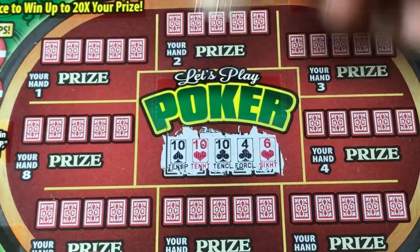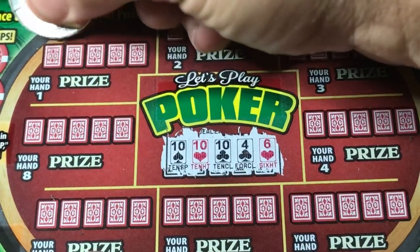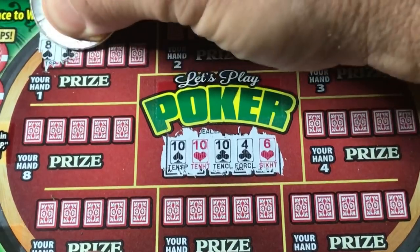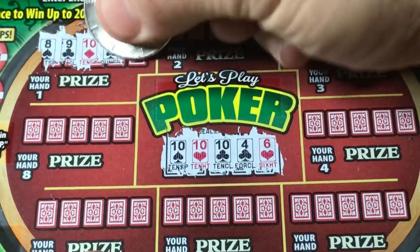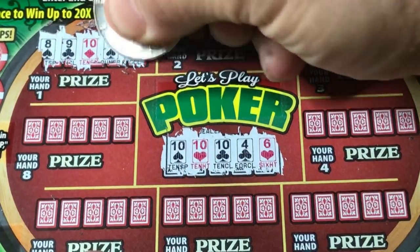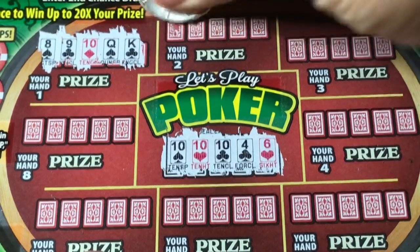We got three 10s — and thank you for your support, Eden, very much. Three 10s, we've got to beat three 10s, so we need three jacks, queens, kings, or aces, a straight, a flush, a full house, four of a kind, or a straight flush. Hand one: eight, nine, ten, queen, king — no good.